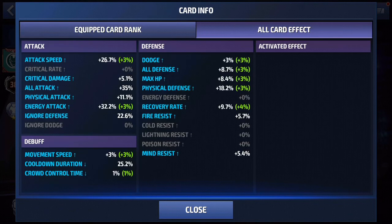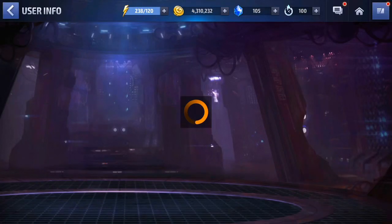As for your stats, you are pretty much set for energy attack and attack speed. But you are pretty low on ignore defense — must be up by 8% — and by 5% for the cooldown. Apart from that, you are doing pretty great, my dear friend. So let's check your roster now.